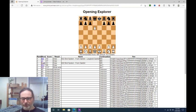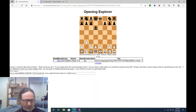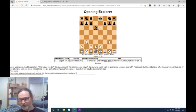The correct answer: Queen h4 check, g3 is forced, Queen takes g3 check, hxg3 is forced, and then Bishop takes g3 is mate.